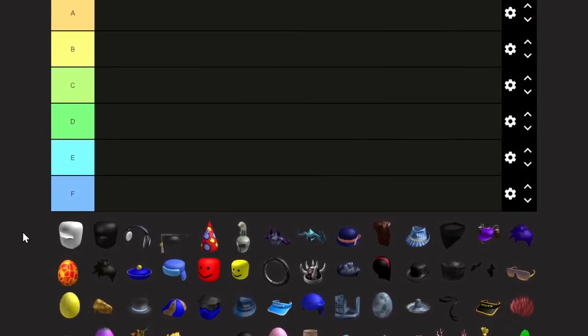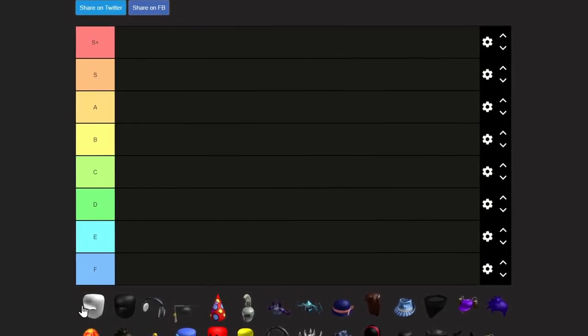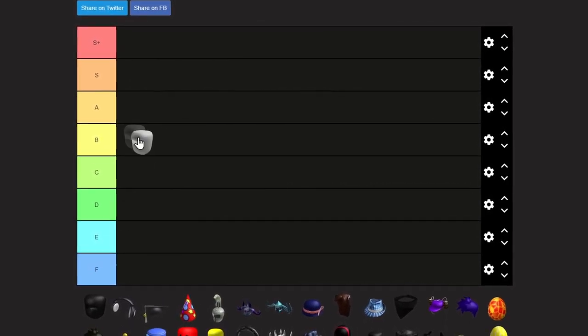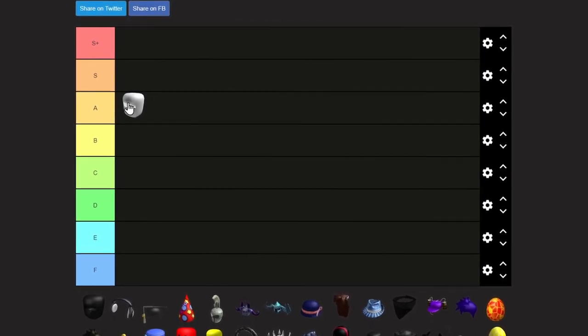Let me double check on what the name is real quick. It was Ninja Mask of Light, yeah. So this item is pretty classic, but I don't own it though. I'm going to give it an A tier because it's pretty cool — it's like a ninja hat you can wear on your avatar. It's pretty nice.